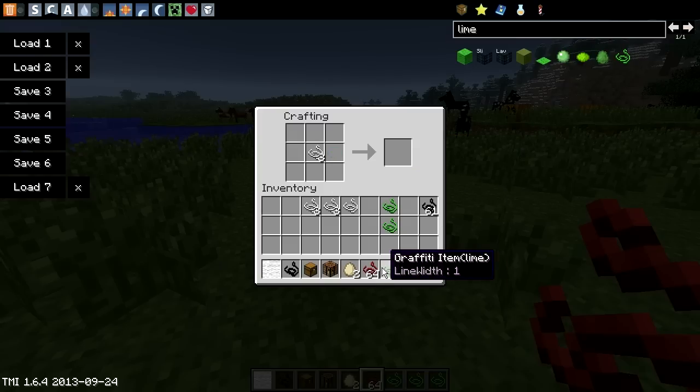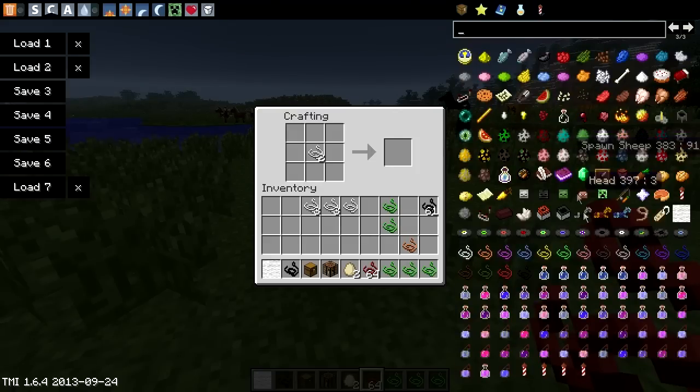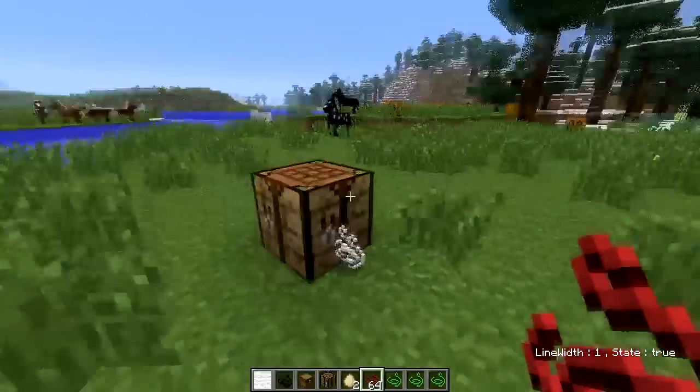We can have four different types of dyes — let's say orange — we can have orange dye, any color you want in Minecraft and even a couple more. There's every single color you can possibly think of in the rainbow.